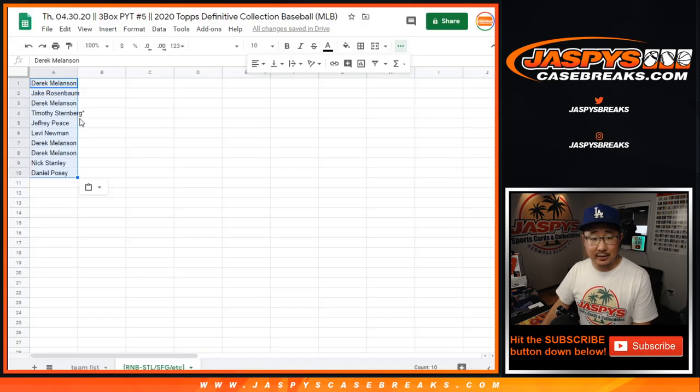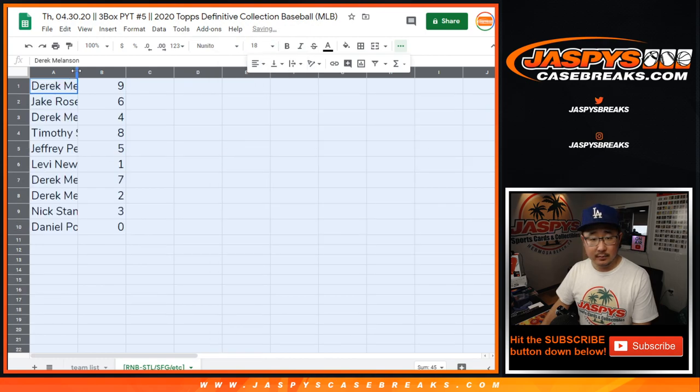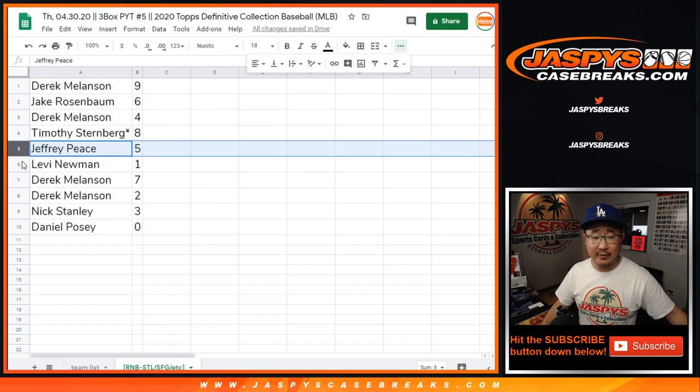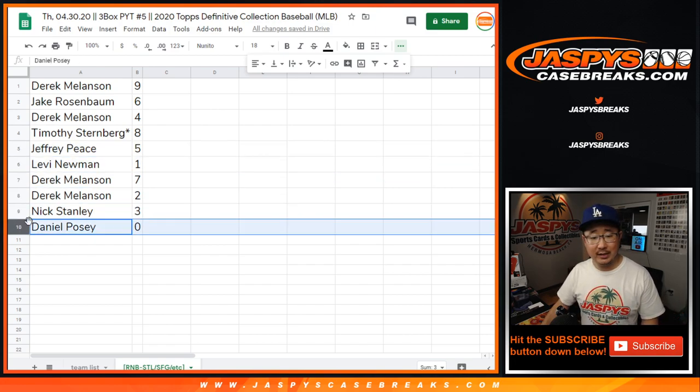Now as you read in the item description, zero gets any and all redemptions, including one of one redemptions, for that set of teams right there. Derek with nine, Jake with six, Derek with four, Tim with eight, Jeff with five, Levi with one, Derek with seven and two, Nick with three, Daniel with zero.